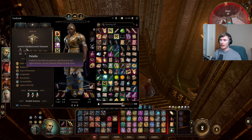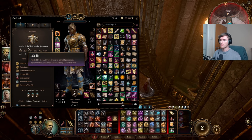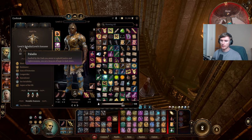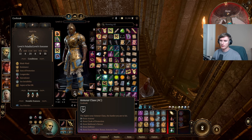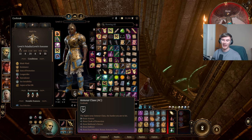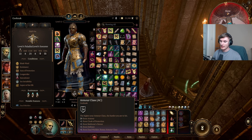You can also do five paladin and seven sorcerer if you want - you end up with the same spell slots at the end of the day. The reason I did six and six is because of the extra HP you get for being a paladin and because of Aura of Protection, which is a paladin ability that lets you add your charisma bonus to your saving throws. That makes me more protected - my AC is pretty good but saving throws are not necessarily the best, so the sixth level paladin helps there.